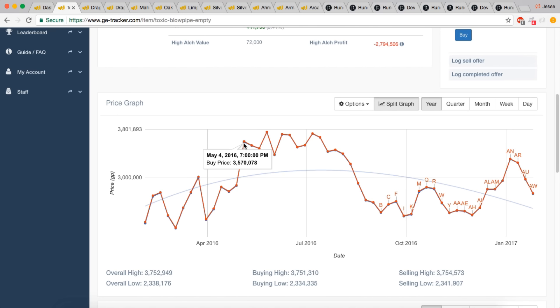Most of these items decrease in value after their initial spike. When you're looking at graphs and trying to flip these items, you want to look at historic lows and highs, but you have to take into consideration the updates themselves and why they might have played a role in those prices. The Blowpipe sat around 3 to 3.5 million for a few months before decreasing quite rapidly, losing about a million in value. That's something to keep in mind.